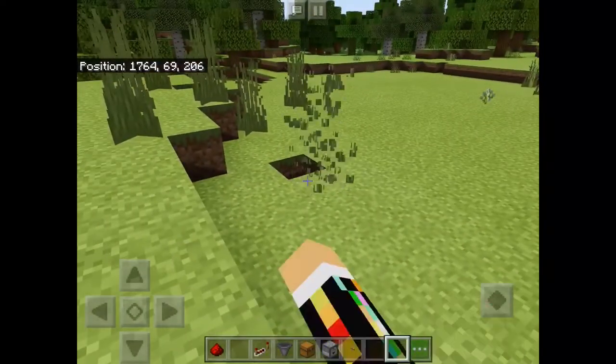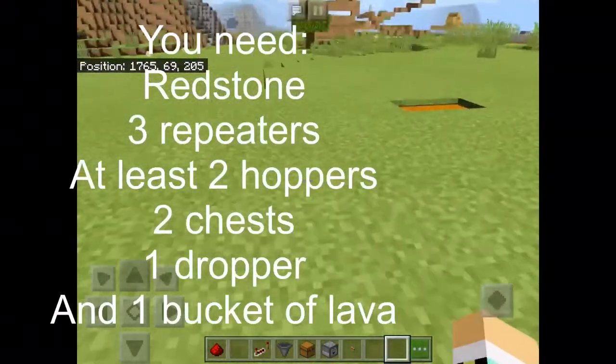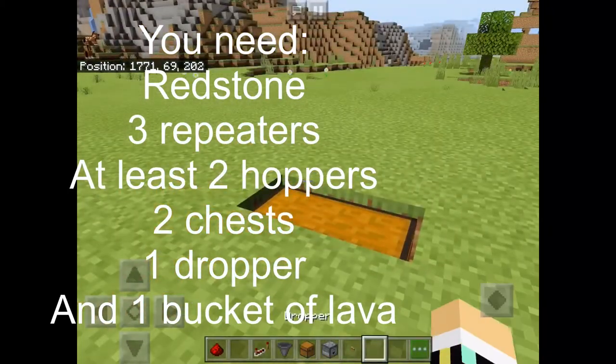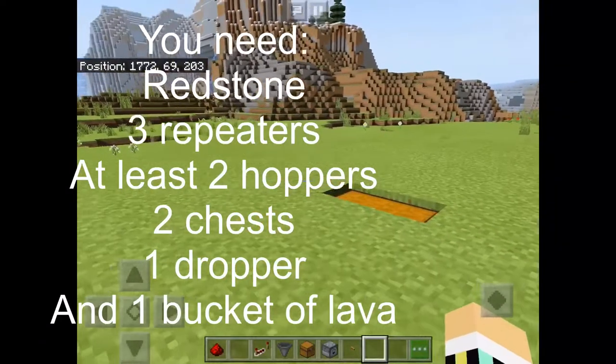This is really simple. The only stuff you need is redstone, repeaters, hoppers, chests, droppers, a button, and of course lava.